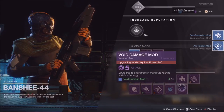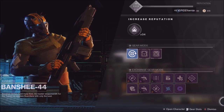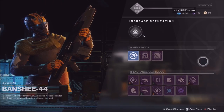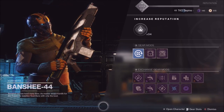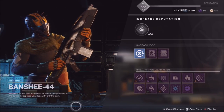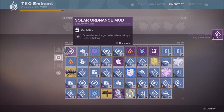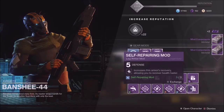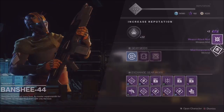Essentially what you do is dismantle two legendary mods — it can be any two legendary mods. Once you dismantle them, you'll get mod components. You need two of those mod components along with 1,000 glimmer to create a random mod. You can create a random armor mod or a random weapon mod. When you do the weapon mod, you have a 25% chance of getting the kinetic legendary mod, since there are four options: void, solar, arc, or kinetic. As you can see on screen, we did make it happen.